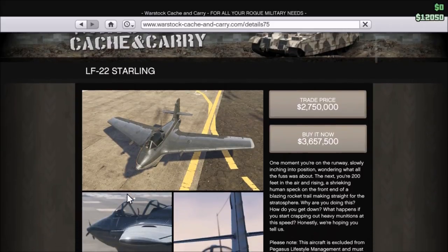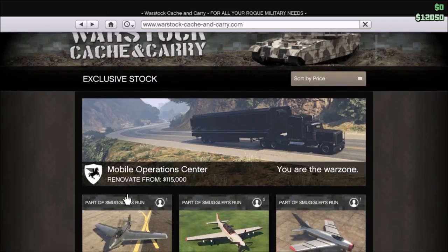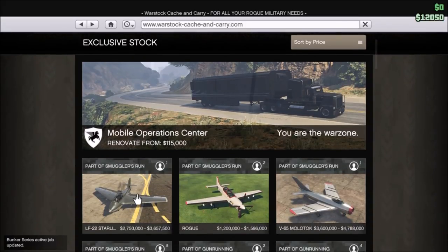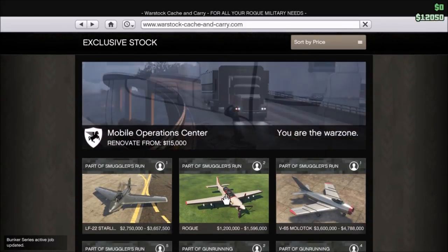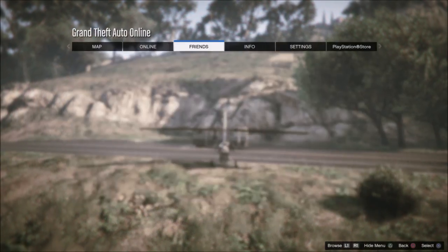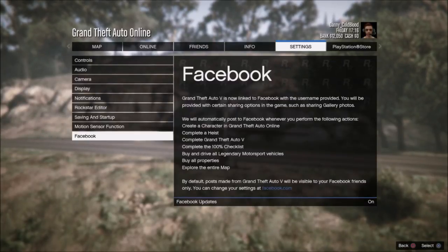As I'm looking at some of the descriptions for the new air vehicles, I thought about a video I recently posted about clues hidden in plain sight by Rockstar. One of those clues was in your settings under Facebook — there's a list of things Rockstar shares after you complete them. One of those was to buy and drive all legendary motorsport vehicles. Why just legendary? There are other companies you can buy cars from, and why just cars and not air vehicles or boats?